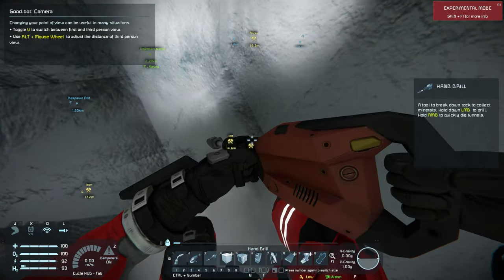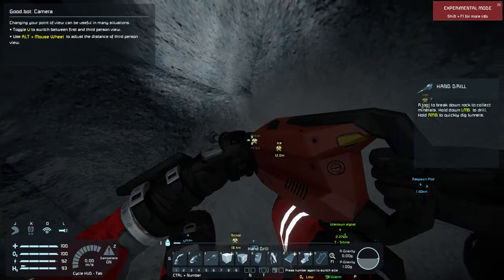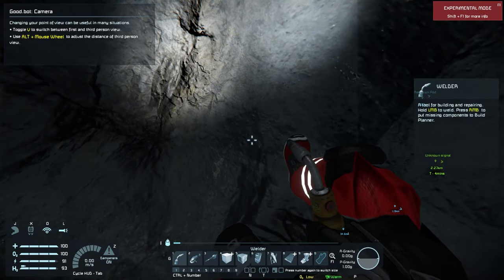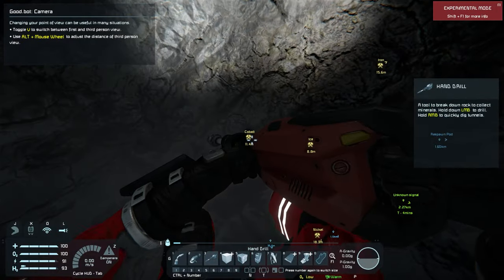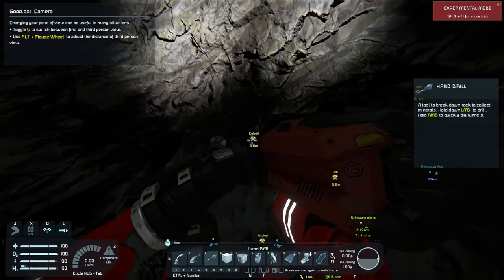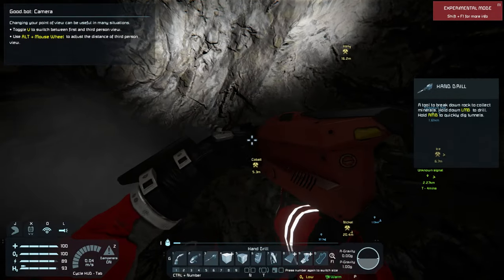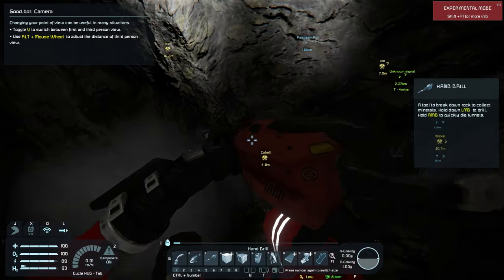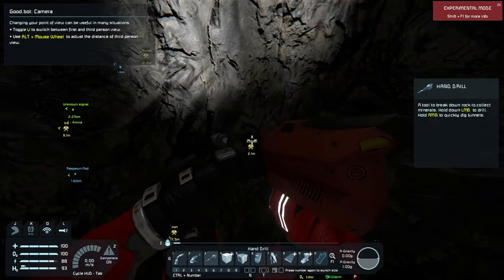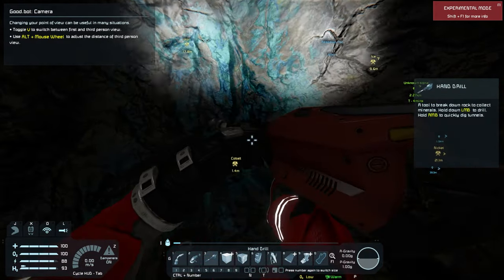Those mods I had installed do not actually affect your hand drill - they don't extend the range of your ore detector built into the hand drill. The hand drill's ore detector is about 50 meters at the furthest I've ever seen something show up as material. Now that we're getting down here, there's that blue we're looking for - that's our cobalt.